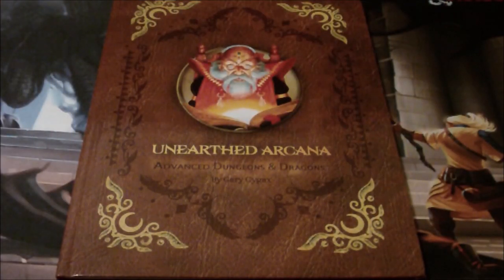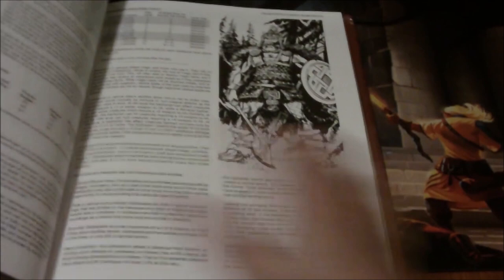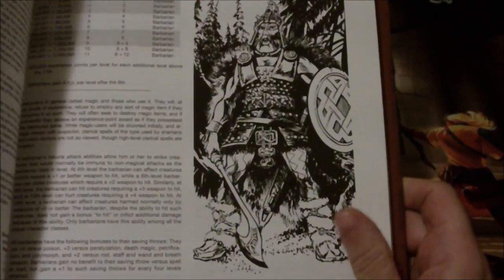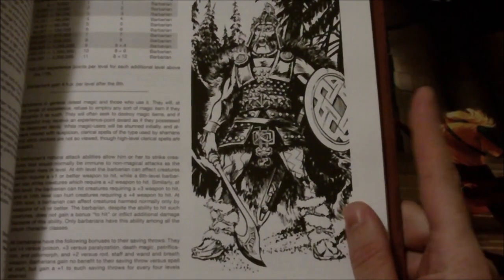The Barbarian originally made its first appearance in the pages of Dragon Magazine back in the 1970s. However, it was also reprinted in the Unearthed Arcana book for 1st Edition Advanced Dungeons & Dragons, and from my understanding it's pretty much a straight reprint of the magazine version directly into this book. So we'll take a quick look at the Barbarian in 1st Edition AD&D. There's just amazing artwork here — I absolutely love that depiction of the Barbarian, and you'll probably recognize this because it's most likely going to be the thumbnail for the video.